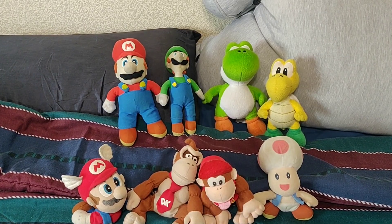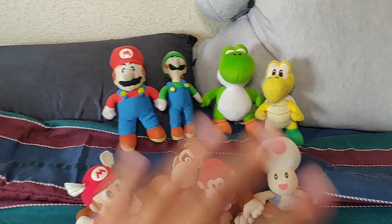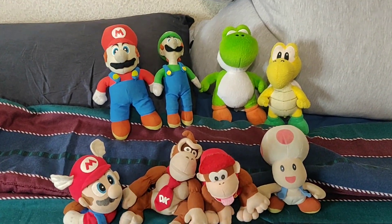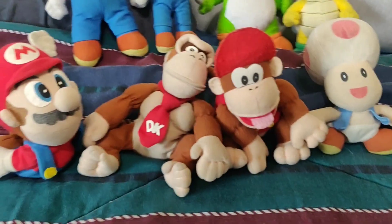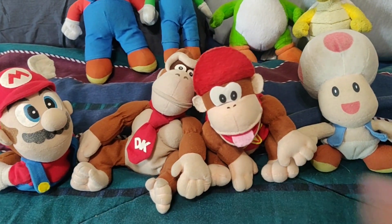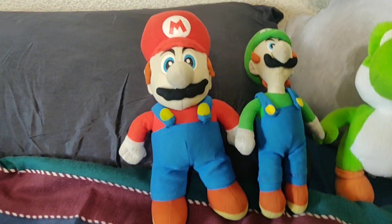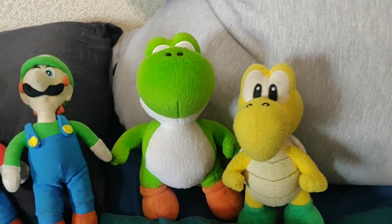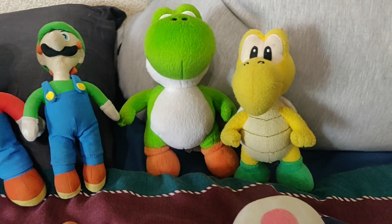Let's get started. I just combined all these ones since nothing's new and nothing's been added to these specific lines. So for BDNA, we have Wing Cap Mario, DK, Diddy Kong, and Toad. For Kelly Toy, we have Mario and Luigi. And for Goldie, it's Yoshi and Koopa. I just combined them since nothing's changed.